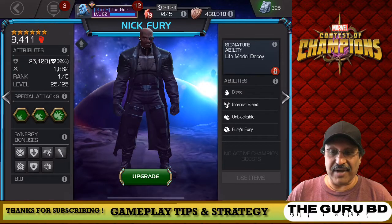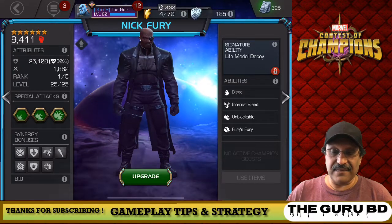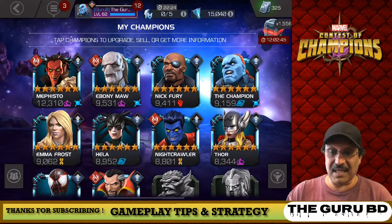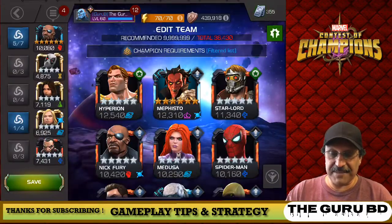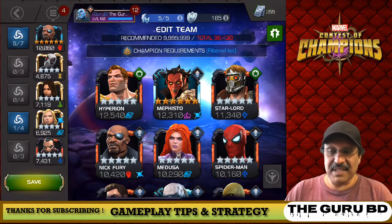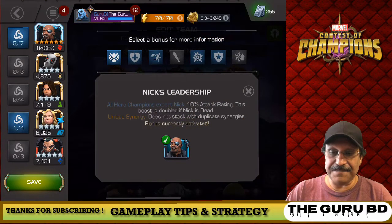We're thinking rank two, and we're at 10 six-stars now. The odds of duplicating one of those six-stars is a little bit better. We could take him into the fight. All heroes get 10% rating.